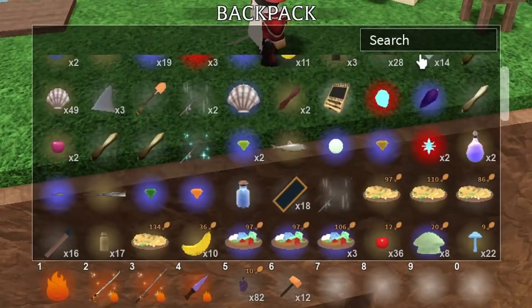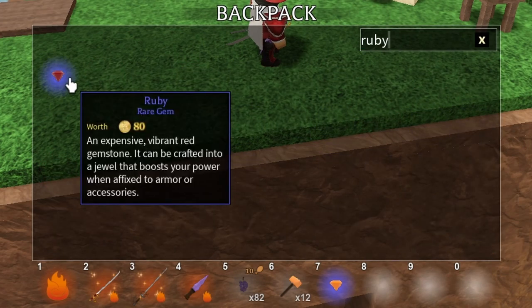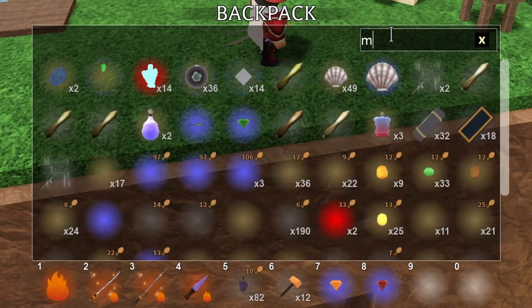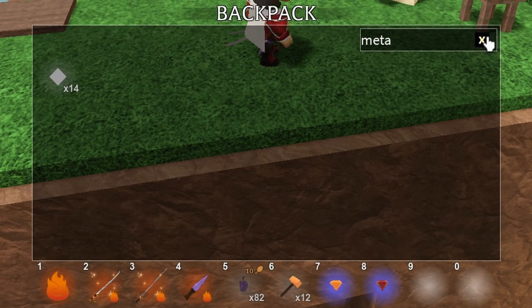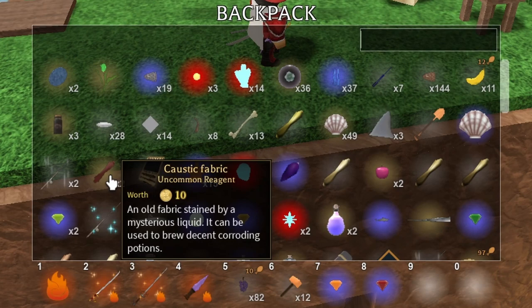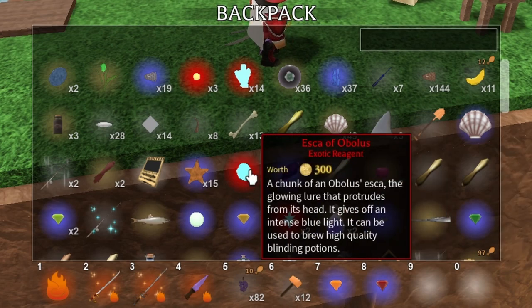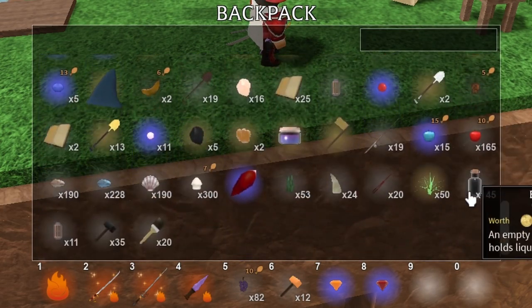Let's talk about jewel crafting itself. Jewels, based on their color, will have specific stats. They all share the basic stats: attack speed, attack size, power, defense, and intensity. Depending on the color — if it's closer to red or orange it's a power jewel; closer to light blue or purple it's defense; dark blue is attack speed; and green is attack size.